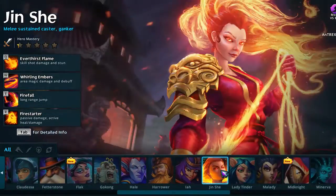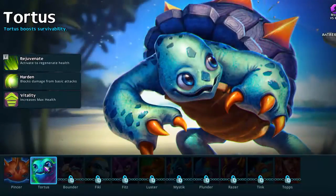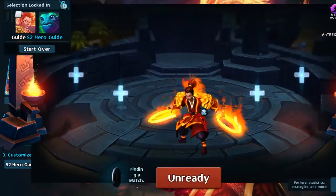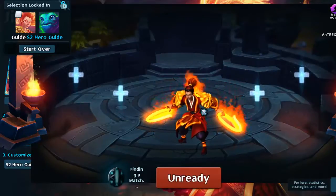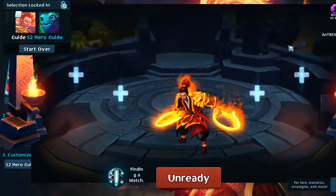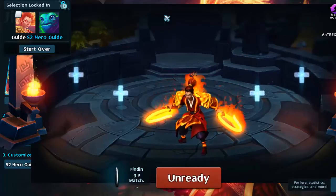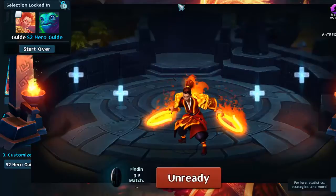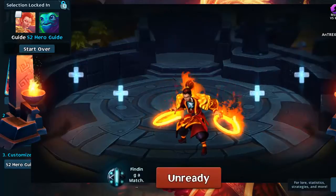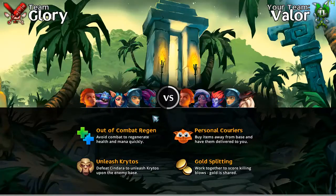I'm going to play as Jing Shay — a pretty awesome DPS character — and I'll take Tortoise as my pet since I need some healing. Let's get ready; this will match us up and we'll start our first battle against bots. I usually play against other people, but when recording it's a little difficult to concentrate. There's a variety of characters with different roles, but they all play very uniquely, and Jing Shay is one I really fell in love with.